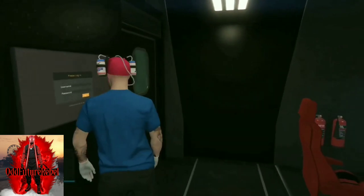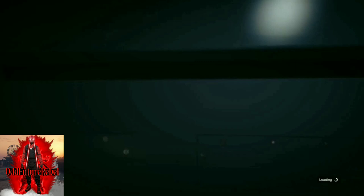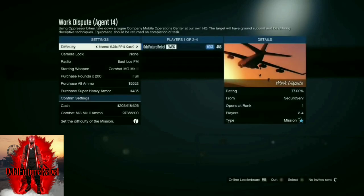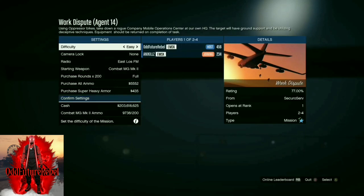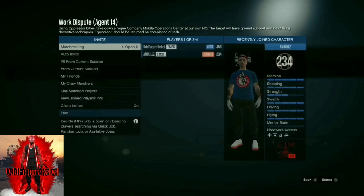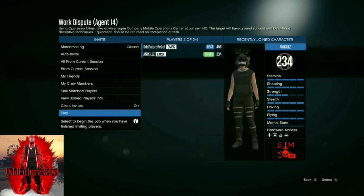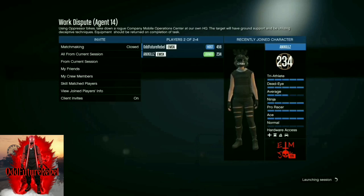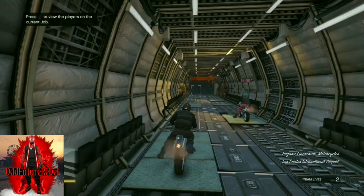Enter the cab of the Mobile Operation Center, go to the touchscreen device inside, go to login, scroll all the way down, and start up the job called Work Dispute. Once you launch that, you'll enter the mission. Put the difficulty on easy, confirm settings, and invite a random or a friend. Note that to get the black joggers, you need to be the first or third player.